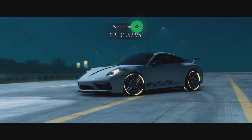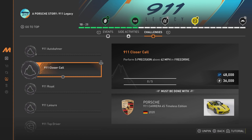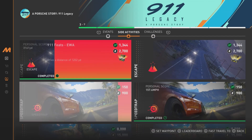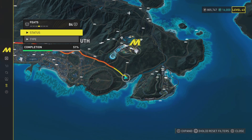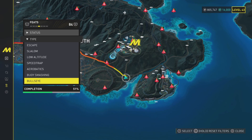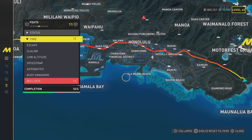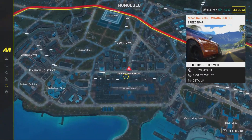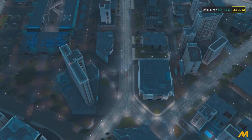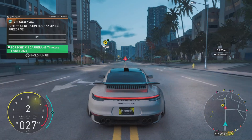That was pretty easy — I just made it drag on for way too long. Challenge number one is complete! The next one we're going to complete is to perform five precisions above 62 miles per hour in free drive with the exact same vehicle. I completely forgot what precisions are. Let me check on the map. Oh right, I was being stupid — it's when you squeeze in between two cars. I need to do that at 62 miles per hour, five times.